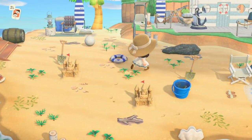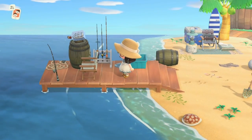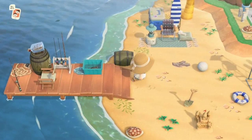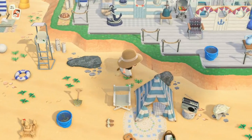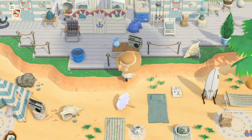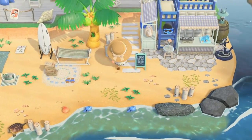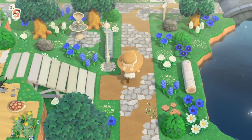Over here we have sandcastles with a lifeguard looking over, and this is my pier — just a simple fishing spot. I like to put custom designs and planted flowers on my beaches to make them more interesting, but if you prefer plain beaches that's totally up to you.